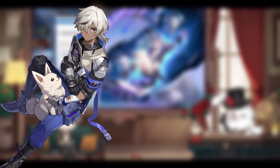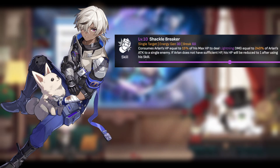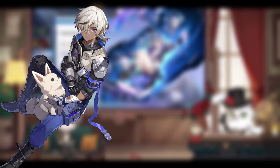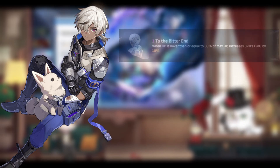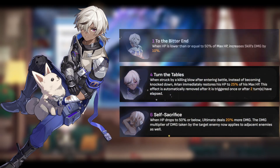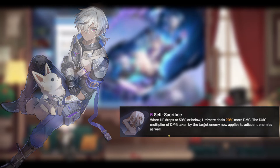Arlan is the next character that appears on the banner. As a Berserker, Arlan has a bit of an odd kit to work with. His skill consumes 15% of his HP, but as a trade-off his skill doesn't actually cost a skill point. Arlan requires a lot of playing around in his kit to allow him to work as best as possible, dealing more damage the lower his HP is. The Eidolon breakpoints to consider for Arlan would be his E1, then his E4, and then finally his E6. The more Eidolons you have on him, the more complete he feels as a character.